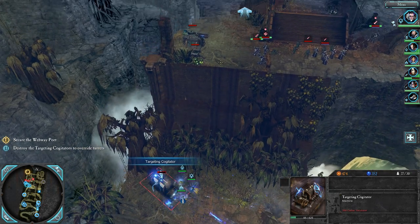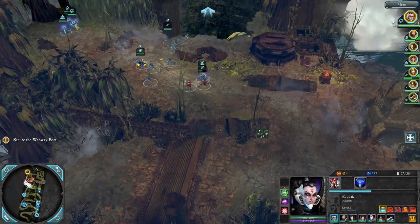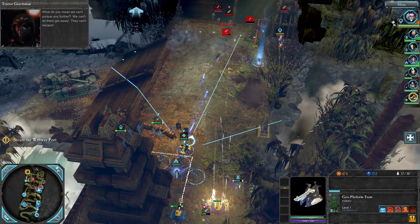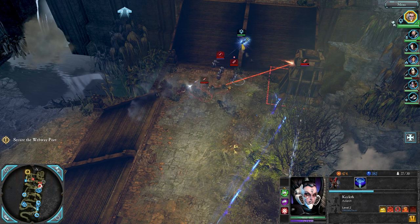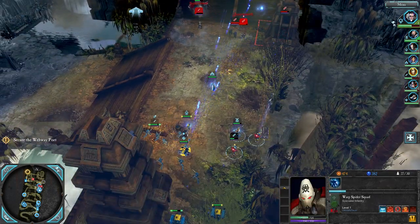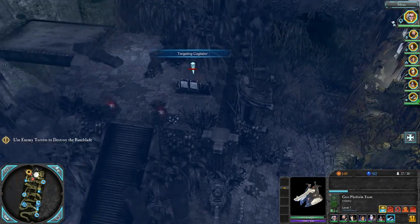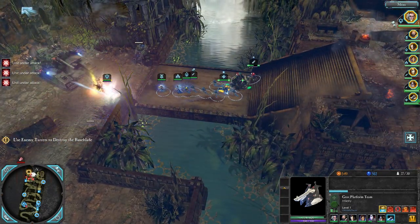The game disables the ability to jump or warp to certain points during missions — they've carefully prevented you from dodging script triggers, though I'm sure there are places where you actually could. We can convert enemy turrets to fight for us by taking out targeting cogitators. My main combat strategy is using Autarch Calyth to tank everything while ranged infantry and machine gun platforms blast from the back. The Baneblade can't go up stairs, and that's the weakness we exploit.